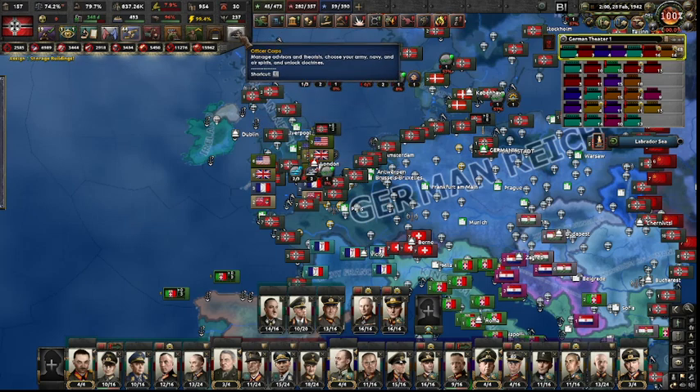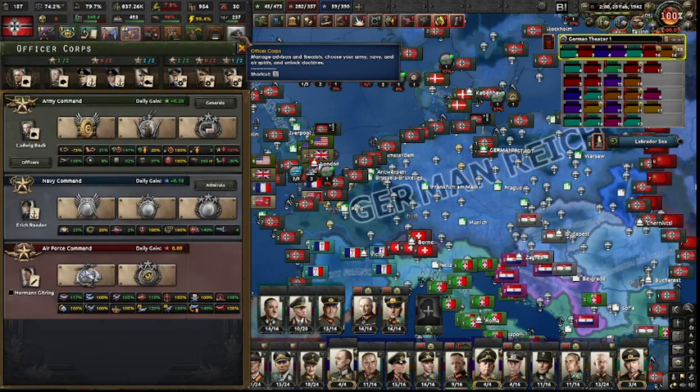This button right here, labeled Officer Corps — well, this covers a lot of your high-end military decisions. It has a lot to do with planning the direction of your gameplay: are you going to be involved more with Army, Navy, or Air Force? Are you going to be offensive or defensive? Is production a priority? Is movement a priority? All these things can be tweaked using the Officer Corps.